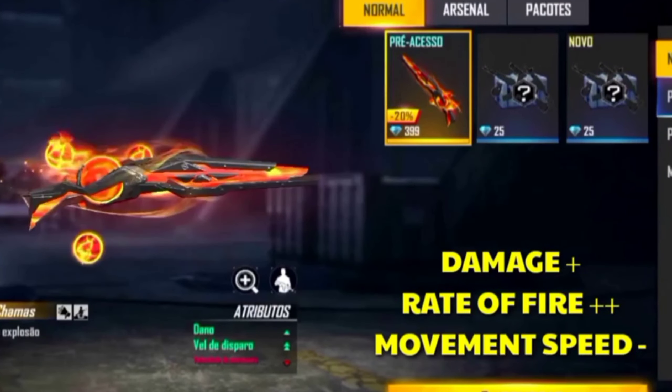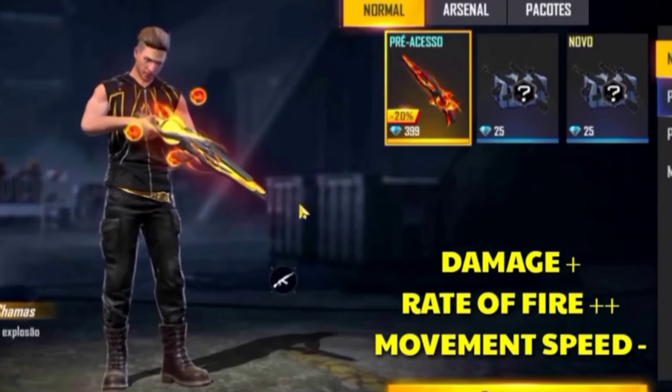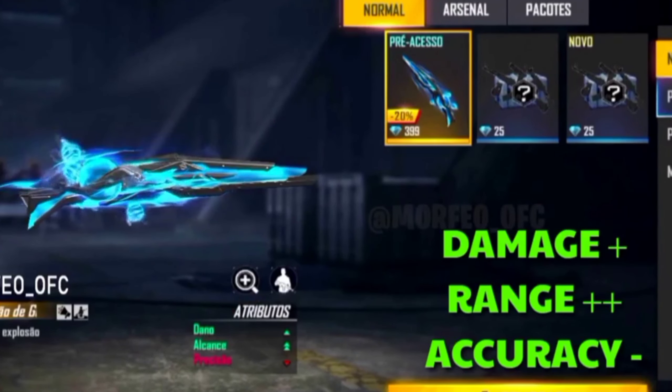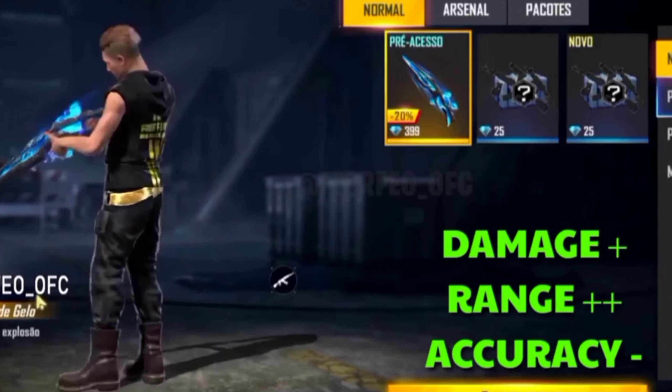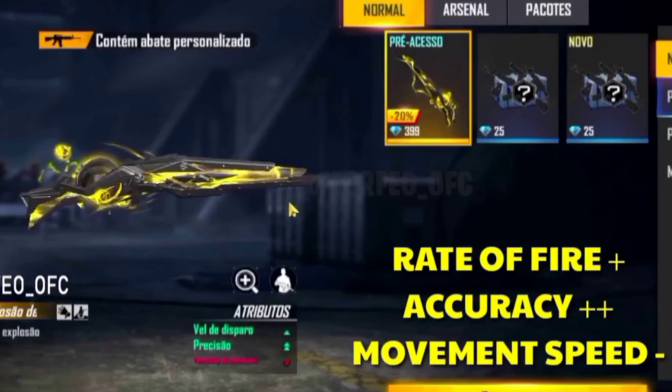The 2nd skin is the command skin, also called the 5 stone. It has a blue print design. Single damage and double range, minus accuracy.